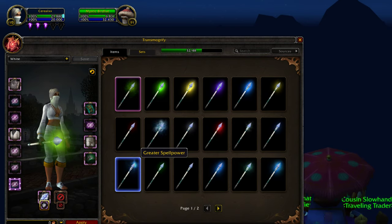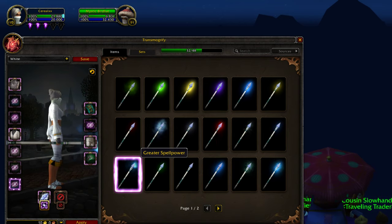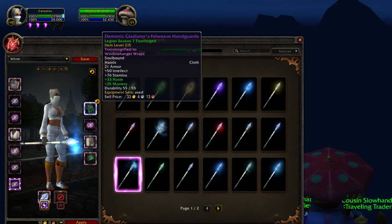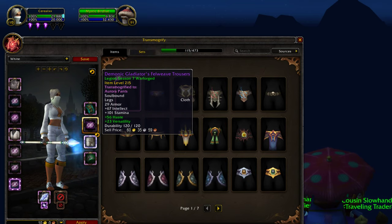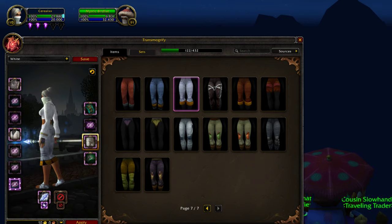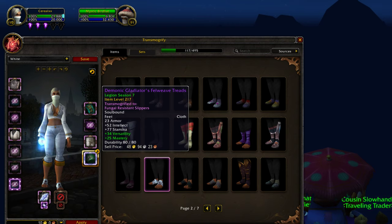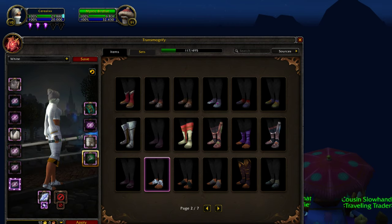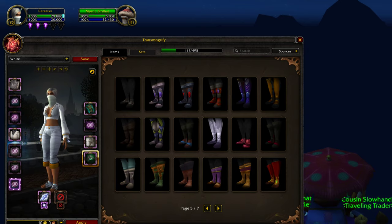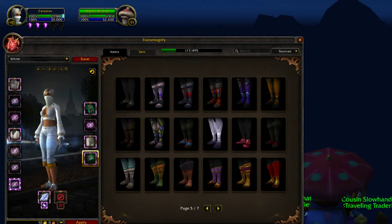This looks crazy. Greater spell power is my favorite, anyways. Widow hangover wraps, hidden belt, Aurora's pants, and the Final Resistance loafers. I'm sure there's better boots out there, but yeah, this is a white set.